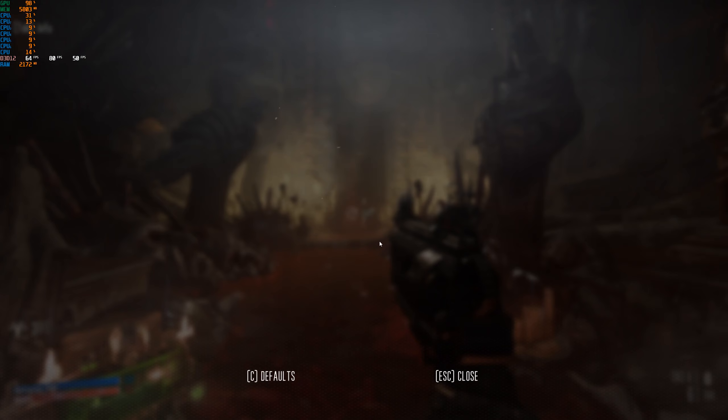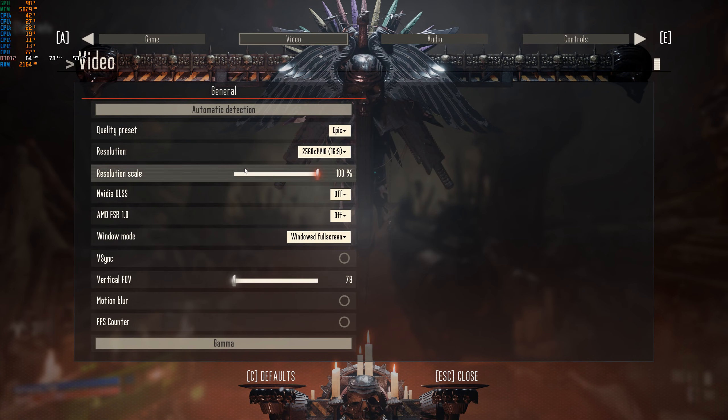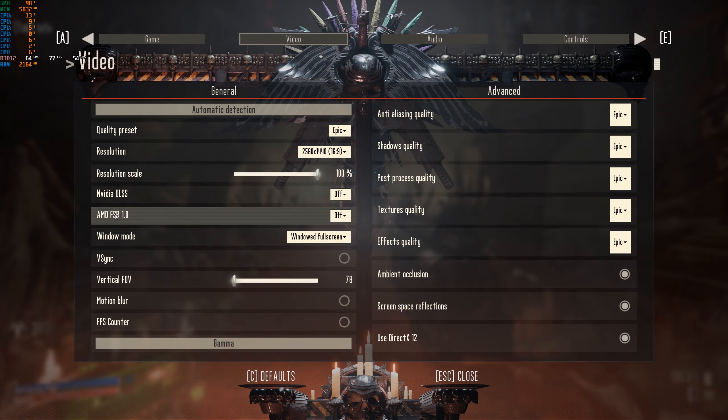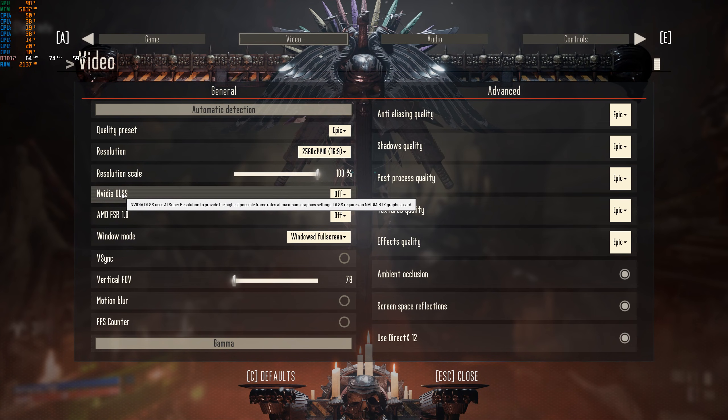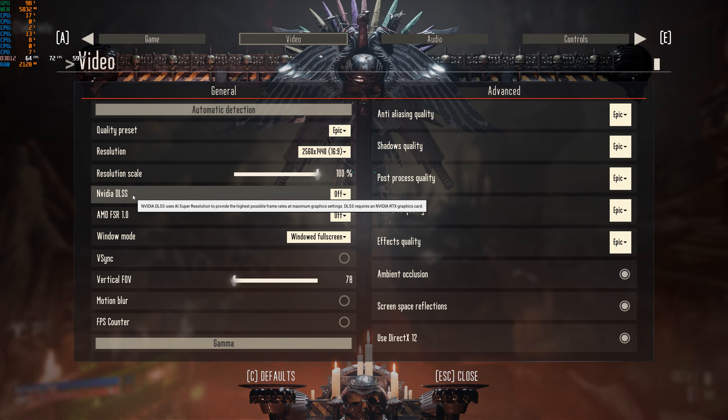It's finally here. We have a game that offers both DLSS and AMD's FSR technology. Everybody wants to know which one's better. Can AMD compete against this machine learning? They work very differently — well, in some ways they work the same. They both lower the resolution the game is rendered at and then try to upscale it to make it look like native.